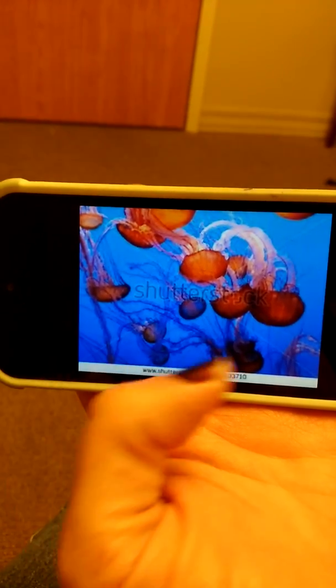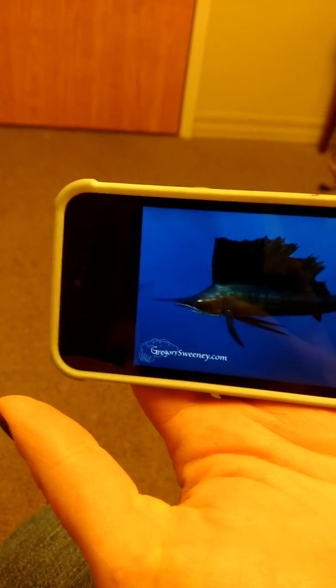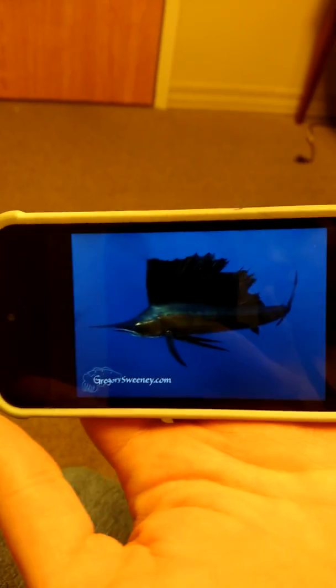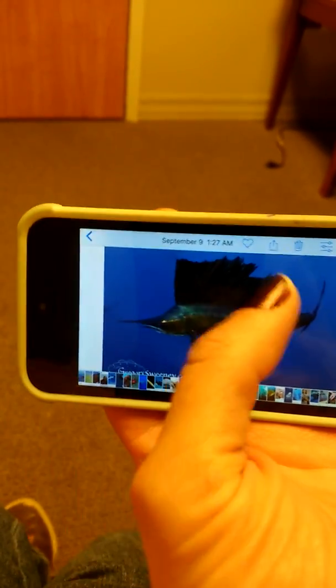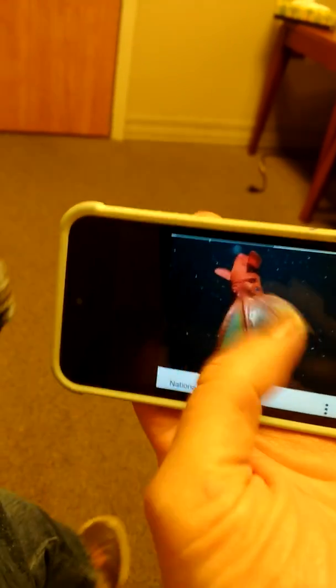Jellyfish. Yep. Jellyfish have tentacles — will sting you if you touch them. That's right. They're tentacles. What's this? A sailfish. Okay, what's the next one? Vampire squid.